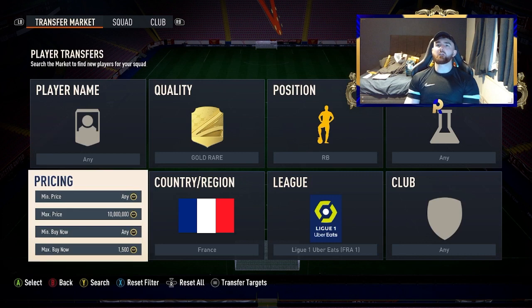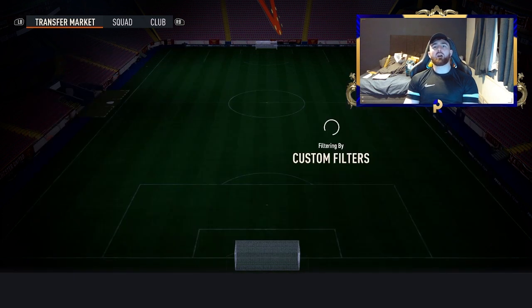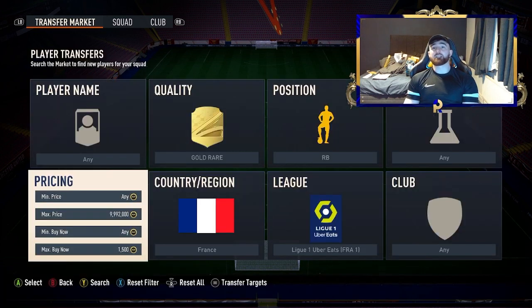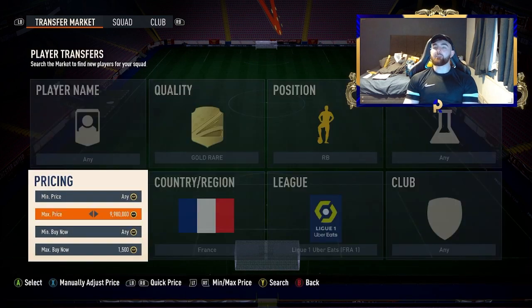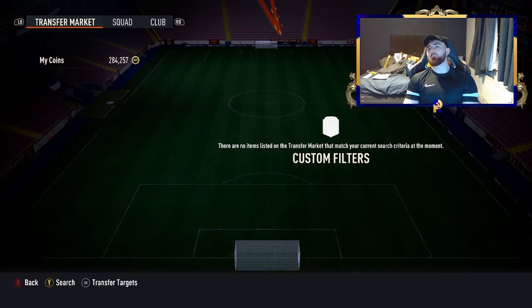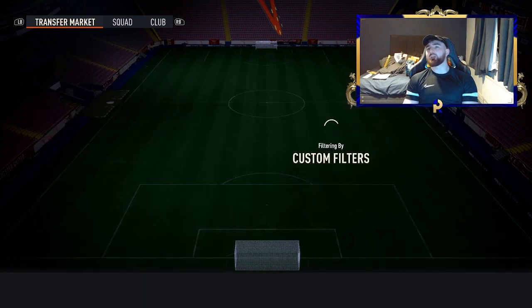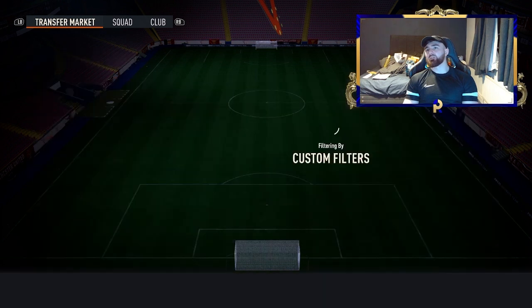We'll go 1.5k again to see what we get — go max price and work down. Mukelele is worth a little bit more, so if you find him, check his current price — maybe 100 to 300 coins more than Klaus. Klaus is literally free via objectives right now if you score three goals and assist. Most people are buying him for League One SBCs rather than their team. We missed a 1.3k and a 1.4k — doing a 10 count to try to catch the next one... and there we go!